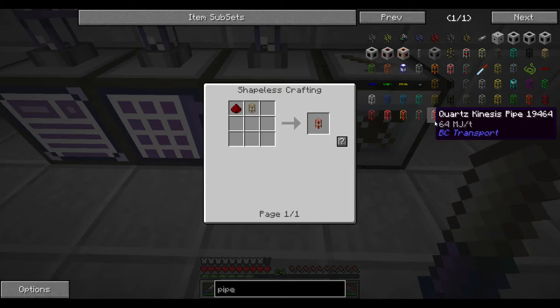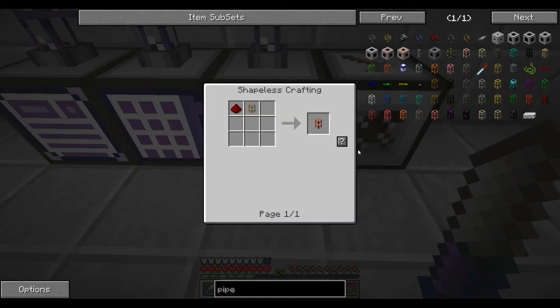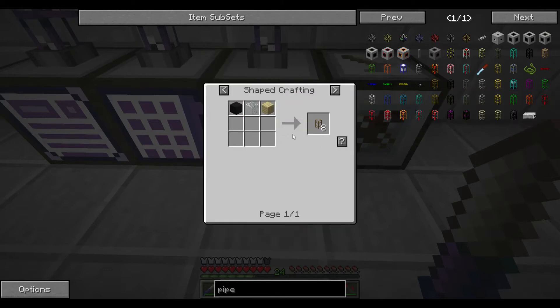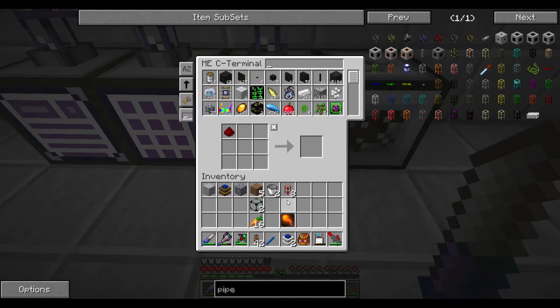Emerald fluid pipe? I think that's it. Let's do that - wooden kinesis pipe requires wooden pipes, which we probably don't have. We need to make a wooden pipe like this, put the redstone to it, and then we'll want gold kinesis pipe which is 256 MJ - that's perfect.